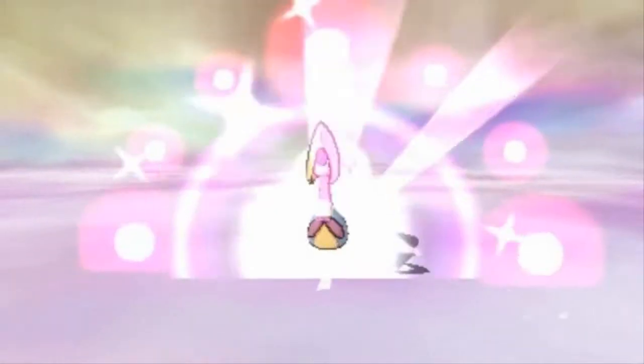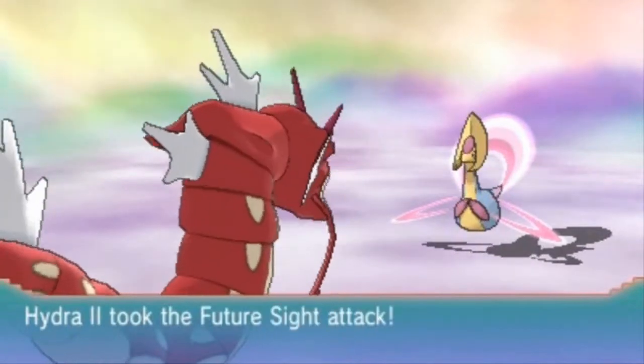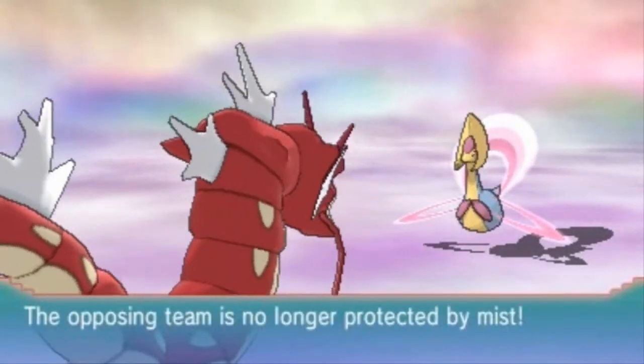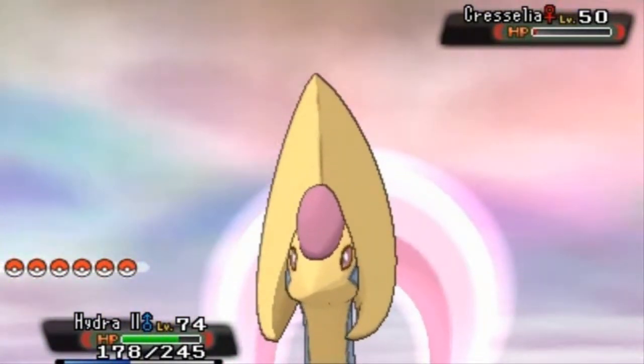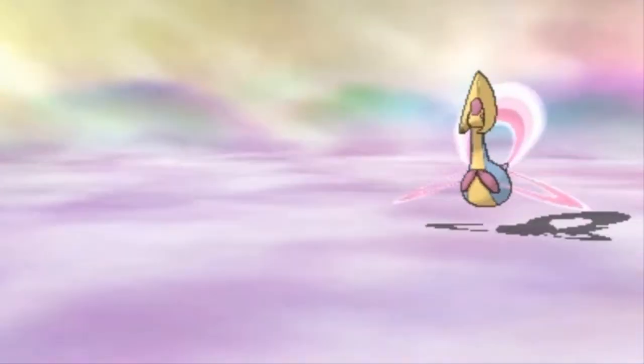Come on, Timer Ball — work for me, please. Crud baskets — that's one. We took the Future Sight attack — not very effective. Now it can't be protected by its Mist attack. We're going to try and risk it and switch out with Sir Razor. I'm pretty sure Cresselia's going to try and use Mist again just to protect itself. Here comes another Future Sight attack — so that's one. Now we're going to try and put this guy to sleep. Oh crap baskets — that did not work perfectly.